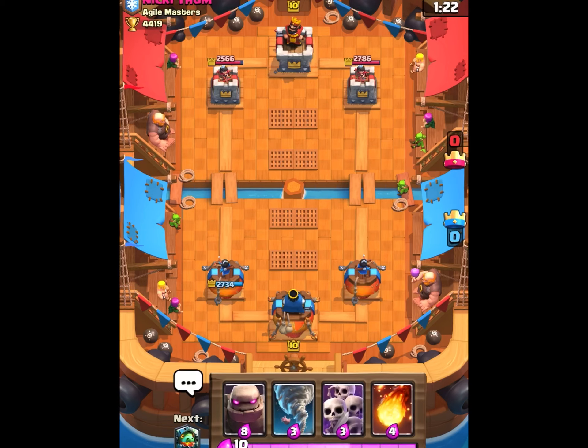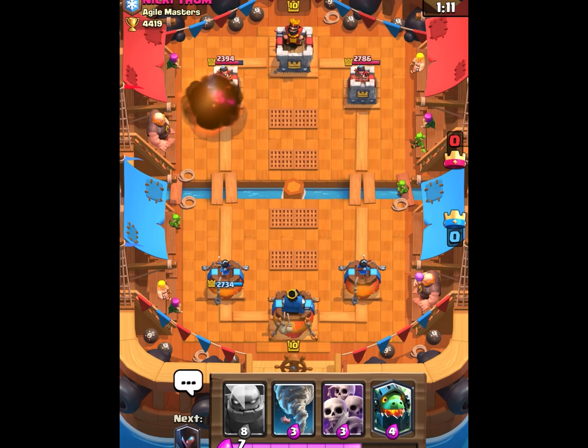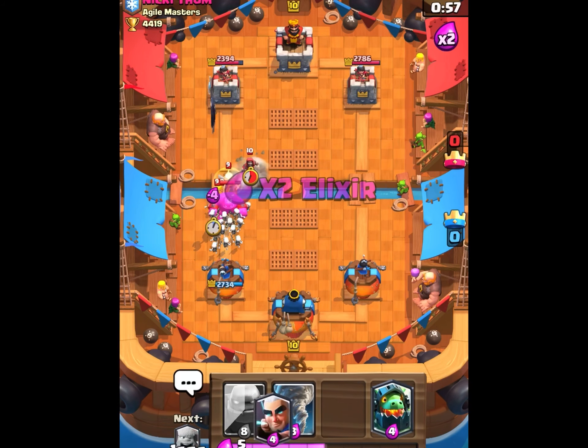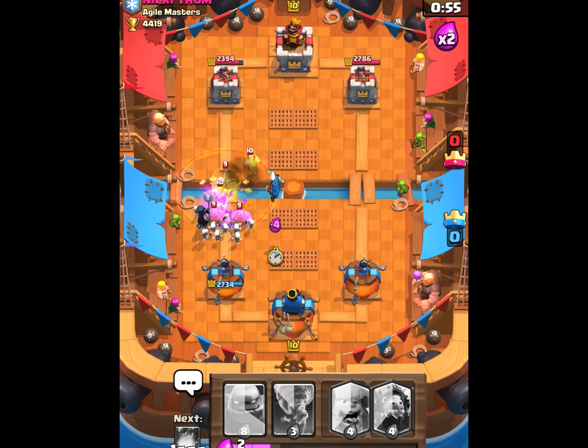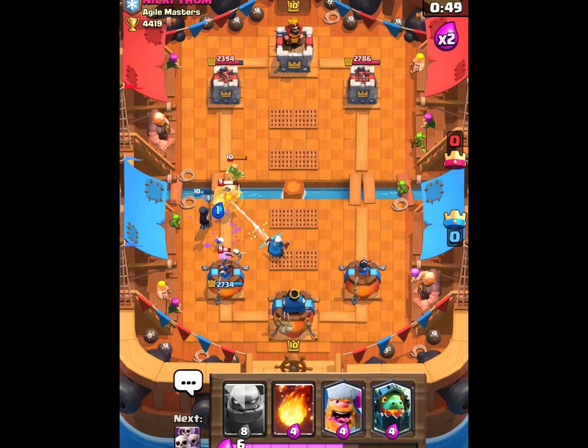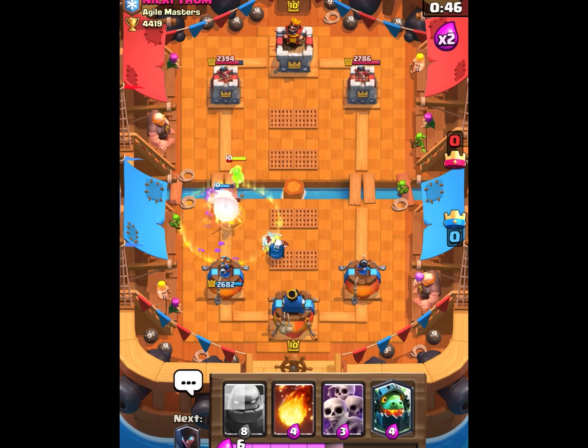I'm up by 200 right now — still early, about the same for both of us, not too much damage done. He's running an elixir golem and I'm running a golem, two similar decks. They've got wizard, magic archer, princess, and a fireball. That princess he drops in the back gets some more damage on the tower. He drops a barbarian barrel, making his way to the bridge, then throws an elixir golem in front with a healer. I put skarmy down and he puts a wizard to counter, but I tornado it all back so the magic archer can hit everything.